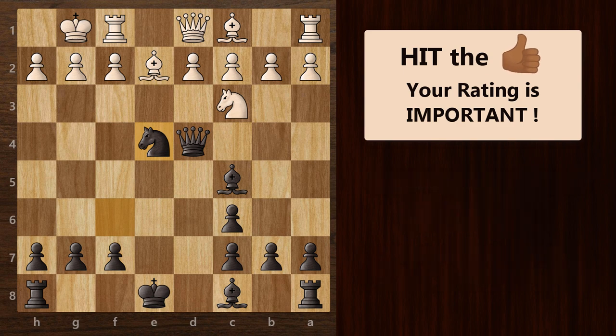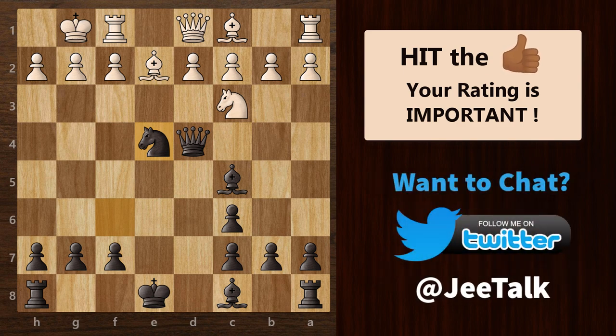If you look at the board carefully, although the material is even, black still has more active pieces. He can quickly castle, develop his bishop, and attack with all his pieces on the king's side. So all in all, black is in a slightly better position here.